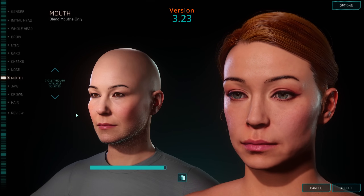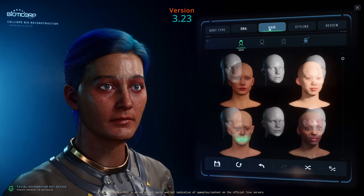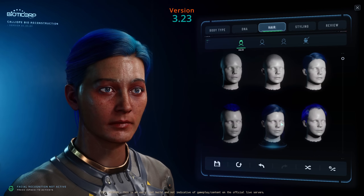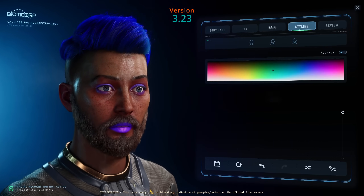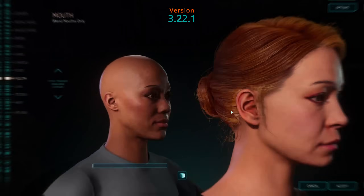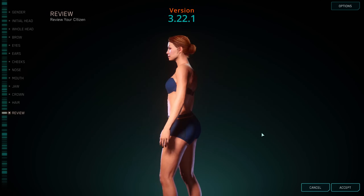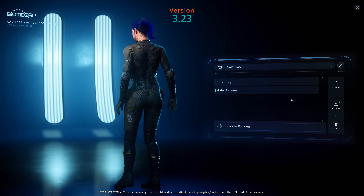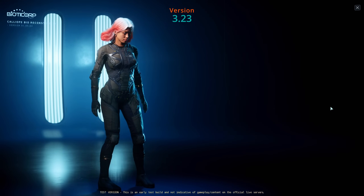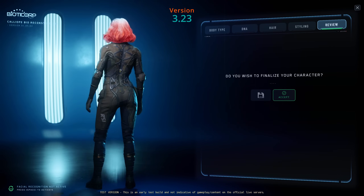This character creation section is so much better now — so much more that you can do with it. It is a little bit jerky at times but I am on the PTU. There's the old, there's the new — massive difference. Now you can save your characters and then load them, like I've just done there. Once you've created the character you can save it and then load it back in.